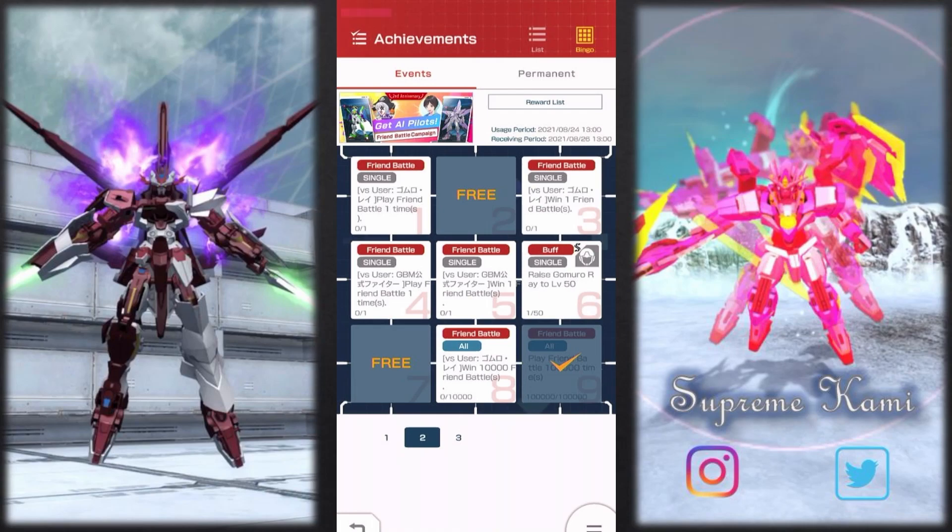These are event-type AI pilots. What you need to do is go to your friends list — there's an event tab already — and basically play those two. You have to play once, win once, and then play the official GBM unit as well. You also need to upgrade a pilot. In terms of the last one, it's going to be more of a cumulative requirement.